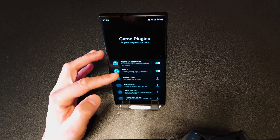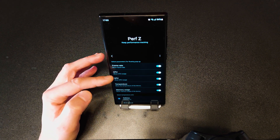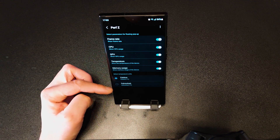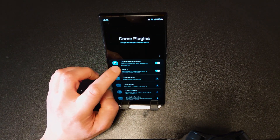In Game Plugins you'll find some plugins that are useful, such as PerfV Z — I use it for tracking the FPS, CPU, and GPU temperature. You can also change the temperature unit from Celsius to Fahrenheit. You can also go to Game Booster Plus.